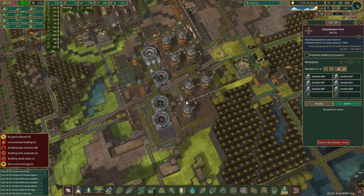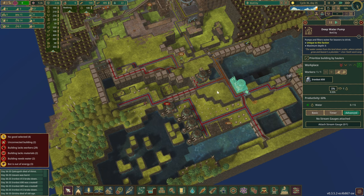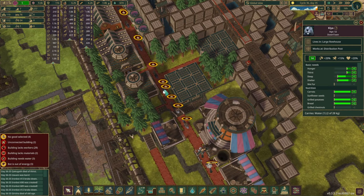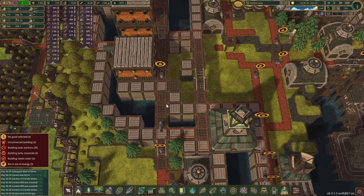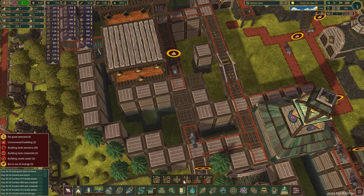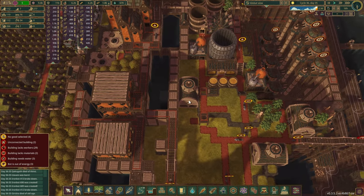We need to make sure no one dies of thirst - a couple of stations pumping water here, then we're manually transporting water to our downtown district. We should give you a priority so they start doing this quicker. Let's build another one just like so. Some of the beavers have started to pass away but most should be fine. It's a full loop so we can probably do another one here - connect you up.